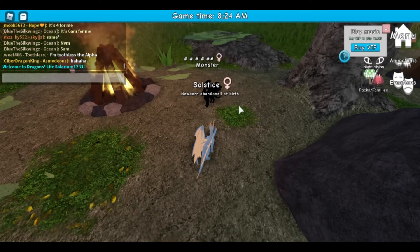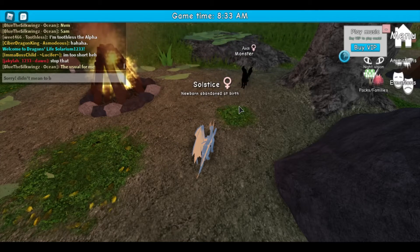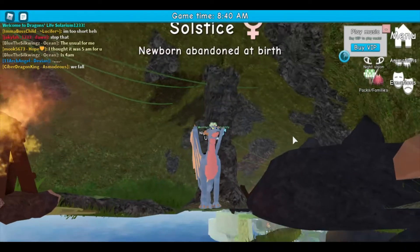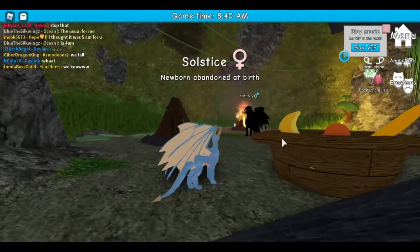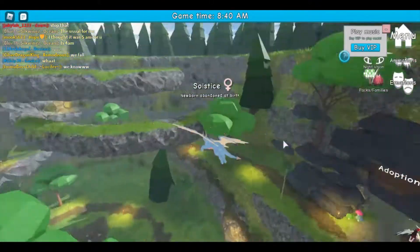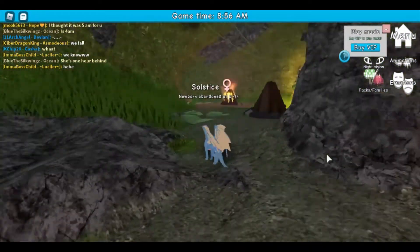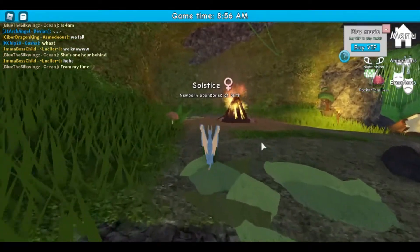Oh wow, look at my dragon! She's so cute — Solstice, newborn, abandoned at birth. Can I fly? I can freaking fly! I can fly! Oh yes! To stop flying you get back on the ground — I believe it was a double jump — and you can even double jump again.